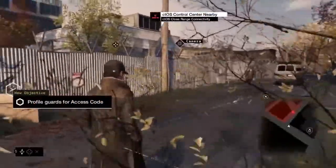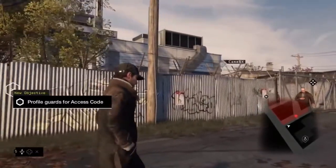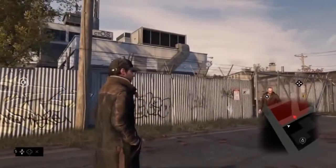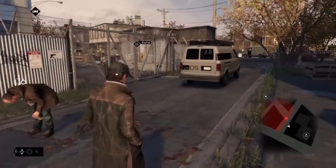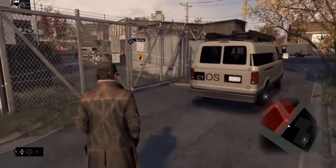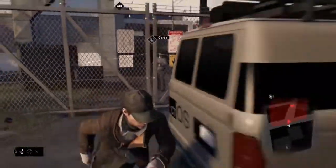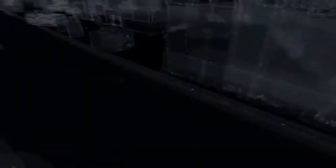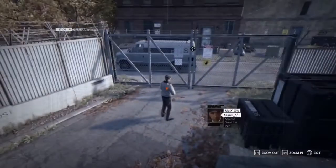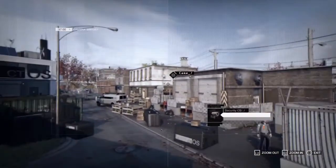There it is — the CTOS control center. It's heavily guarded. Let's see if we can find the server access codes from a distance. With cameras, we can explore restricted areas without being spotted, tag different guards, and access details on their lives.